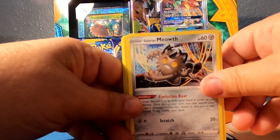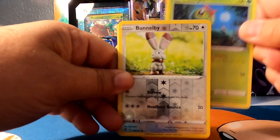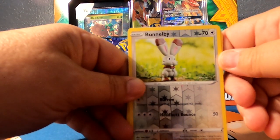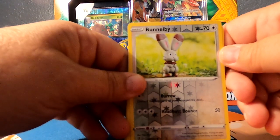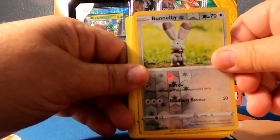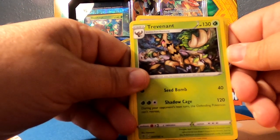Meowth, Caterpie. Ooh, a Bunnelby — Reverse Hollow — and a Trevenant.